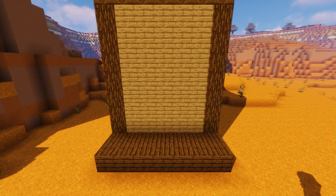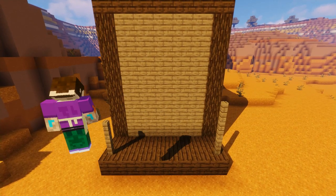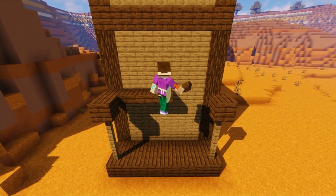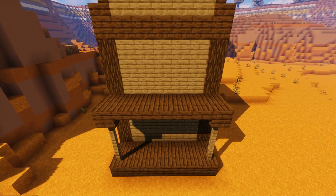Then on the front two corners of what will eventually be our porch, add three fence posts on top of each other like so, and then a dark oak plank on the top of those. Then using dark oak slabs form a sort of balcony, finished off with some spruce fences so that our resident cowboy doesn't fall over the edge after a night down the saloon.